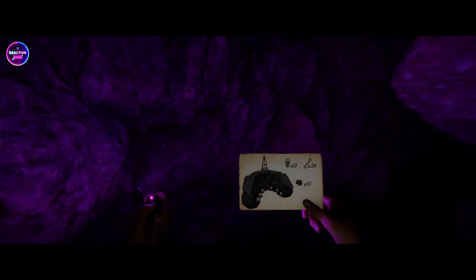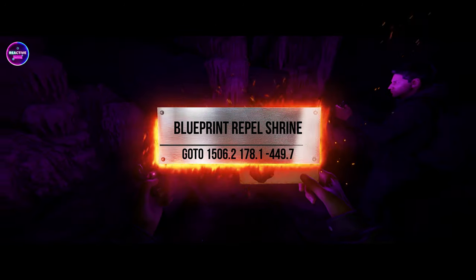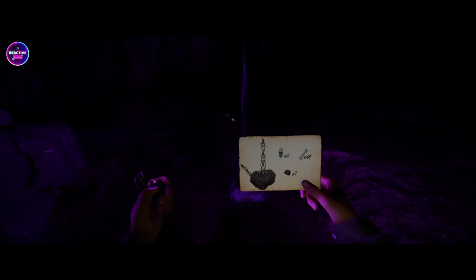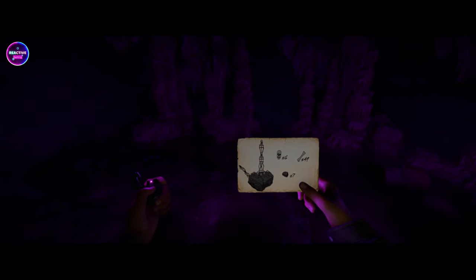Now let's move to the repel shrine — right behind me. If you have any issues where you fall through the earth or anything like that, just put the console command back in and it'll bring you back to the right location. Sometimes you just drop through the earth for no reason when using these coordinates.